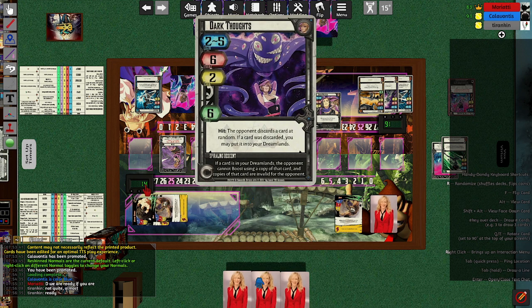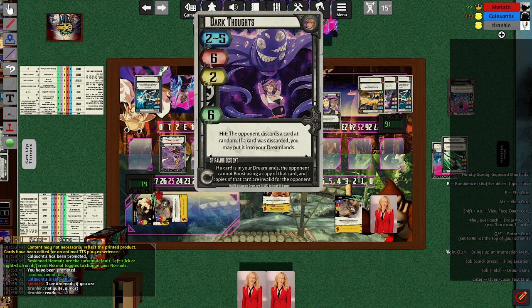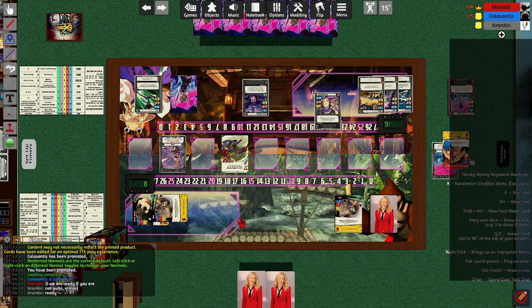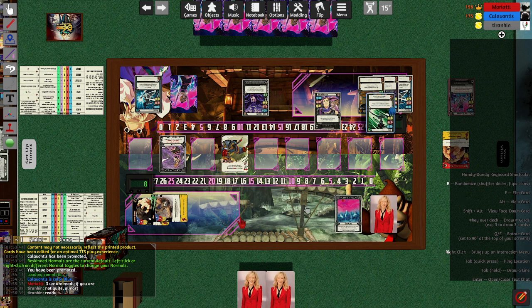This actually could be worse for Zangief — he whiffs, he takes 6 damage, he even loses an ultra, and then she may even steal it into her Dreamlands if she wants. However, he advanced 3 spaces in the process, which means it actually could have gone worse for him. She does decide to steal that Ultimate Atomic Buster. She may actually have the gauge to use it at some point, but more importantly she can ensure that he's not allowed to boost with it.